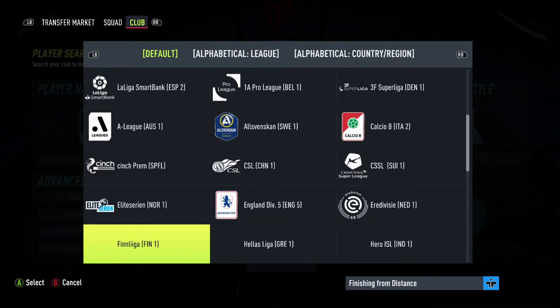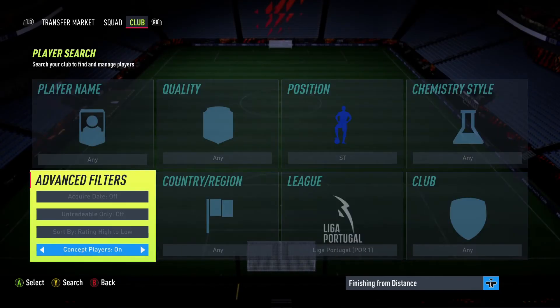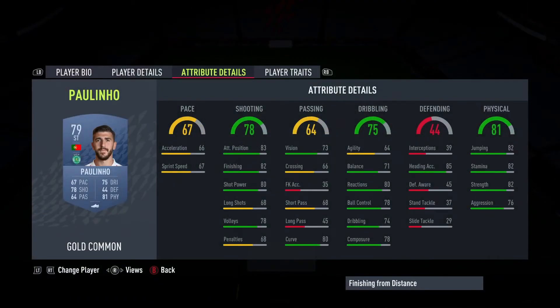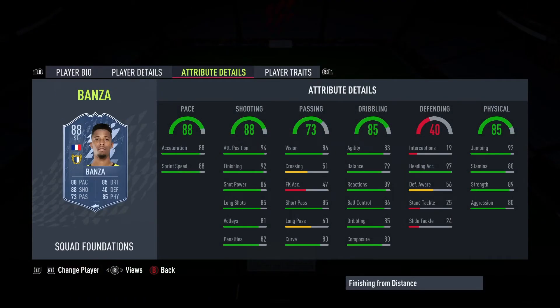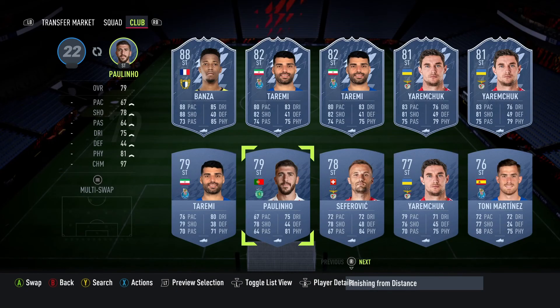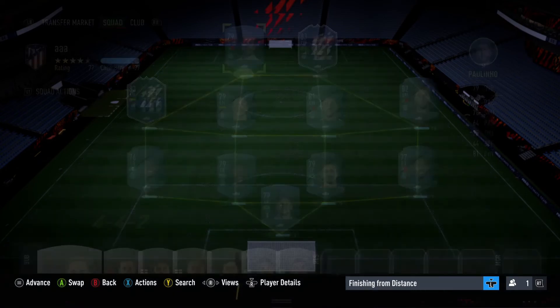Looking at Liga Portugal strikers for heading, Banza has got 87 heading. Paulinho — he's not the quickest but you don't need him to be quick. Just get him to sit in the box, aim for his head, and he should score you the headers. That should help you out boys.